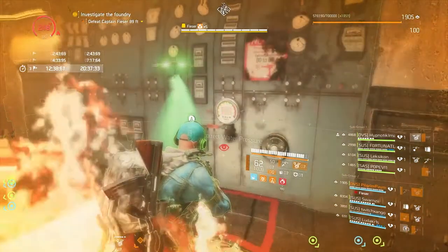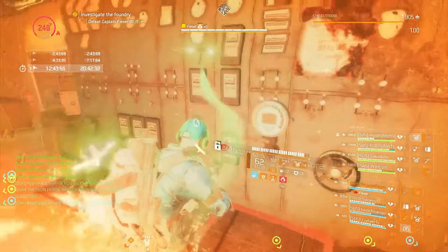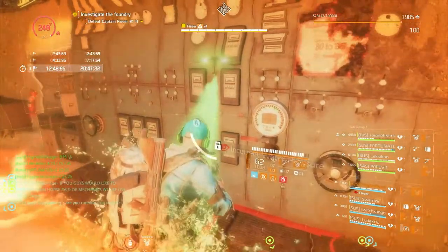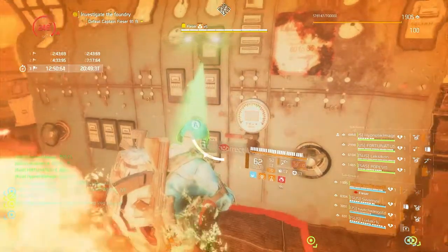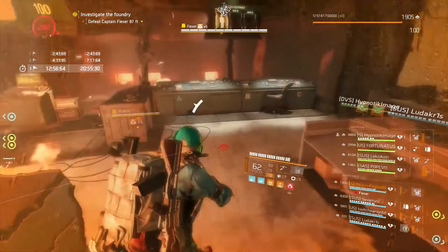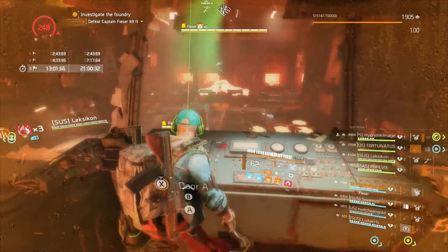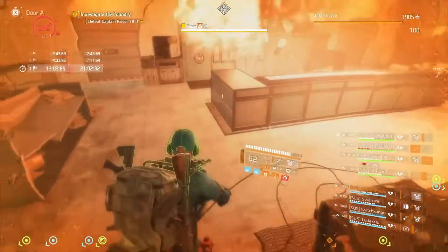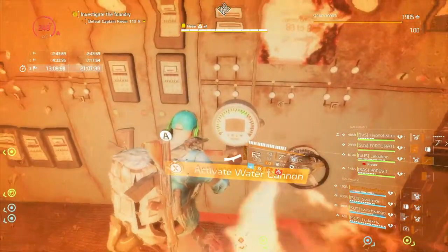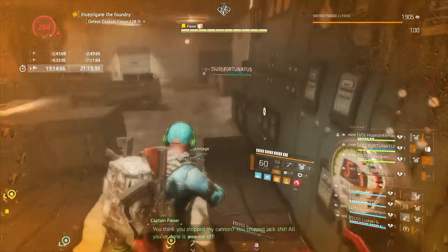C is ready for water. I need somebody on A. One person coming. Now I'm opening the door for A so that Lex can run in and he's going over to the water hose. Now I have to watch the meter. It's at 85 — I pulled the lever. The water is now flowing and it's freezing up the lava on top of the turret.